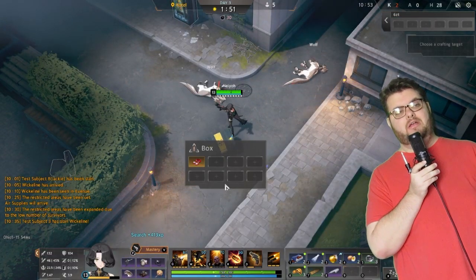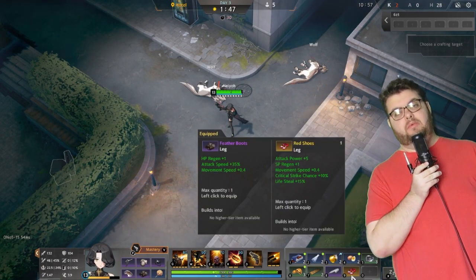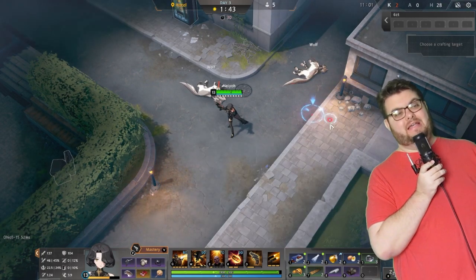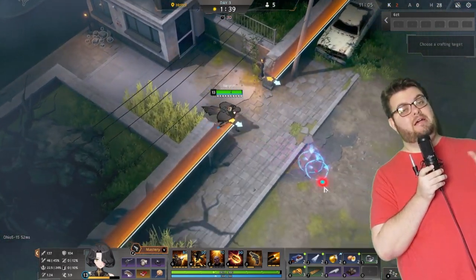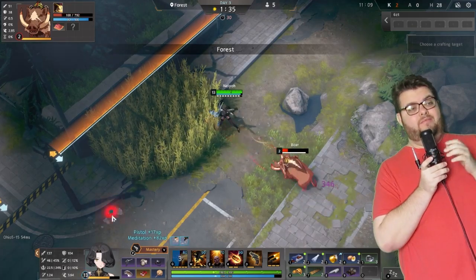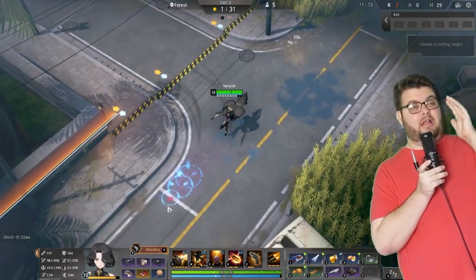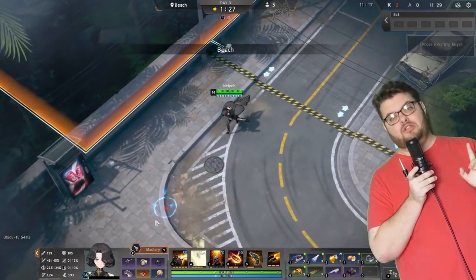Crack open those yellow containers because you could find Red Shoes in them, which are 100% your best-in-slot shoes as Rozzy. These things are nuts — they give lifesteal and crit. Equip them immediately; they're really good.